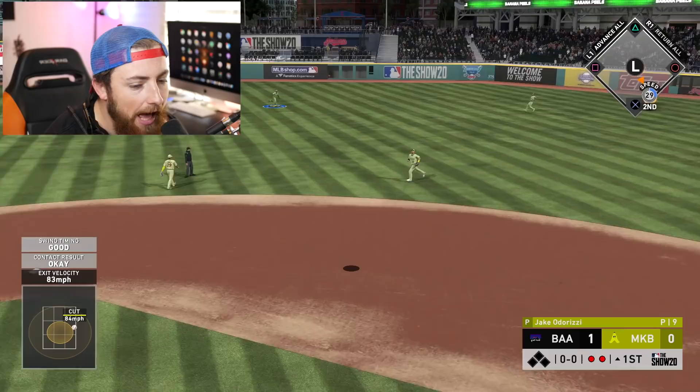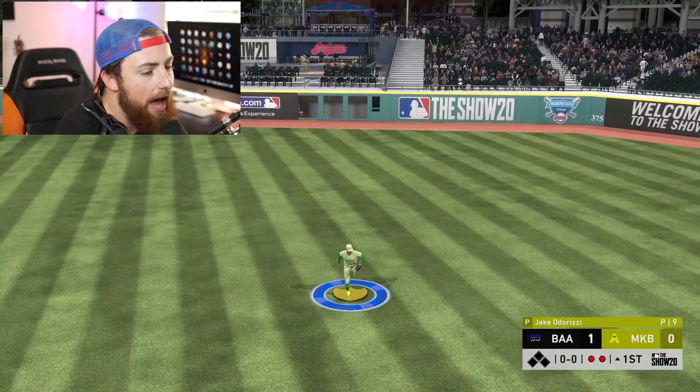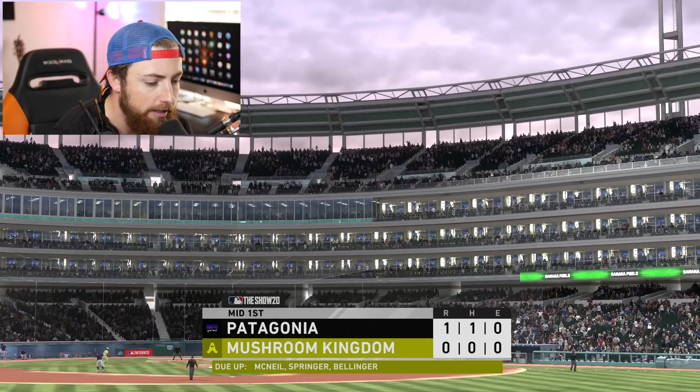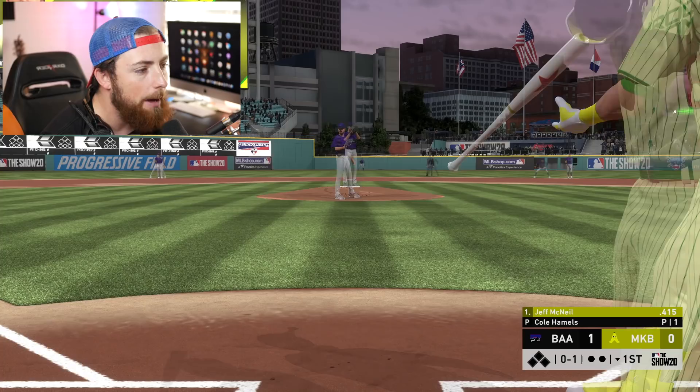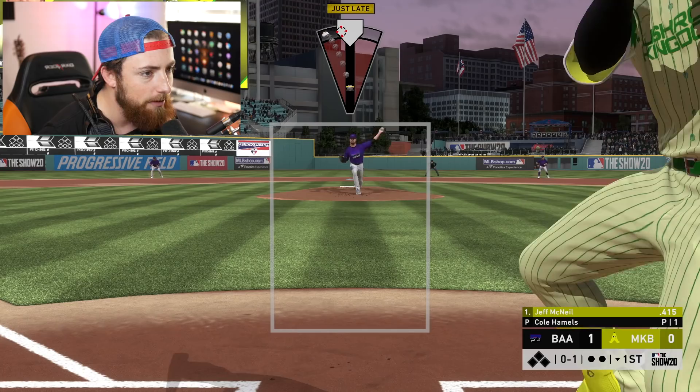Willie Calhoun misses it and flies out to center field. At least we got one there. George Springer with the absolute donkey of a home run — it didn't really go that far, but we'll act like it went 700 feet. 1-0 good guys. Now we just have to hope that I pitch pretty decent with Cole Hamels. Sometimes I'm really good with him, sometimes I'm absolute trash with him, so hopefully today is one of those good days.